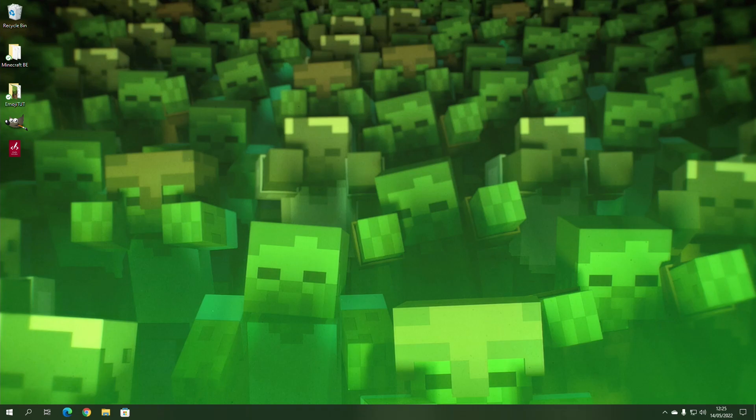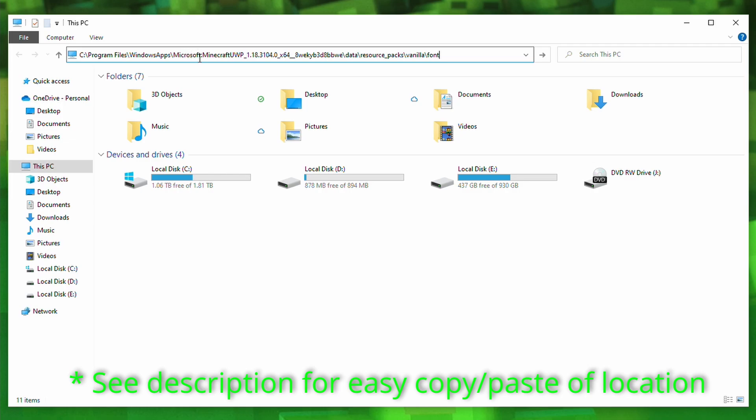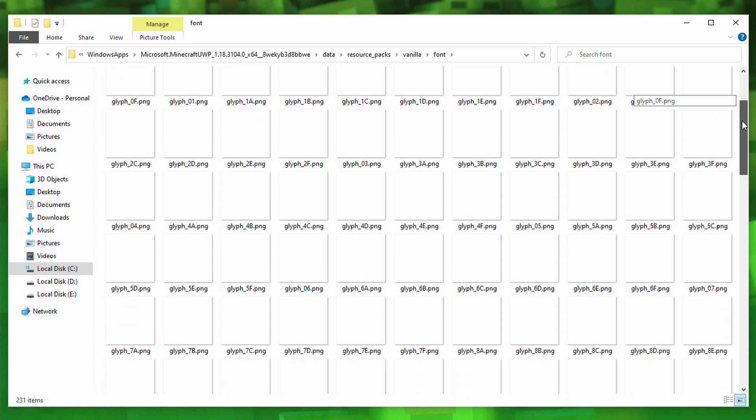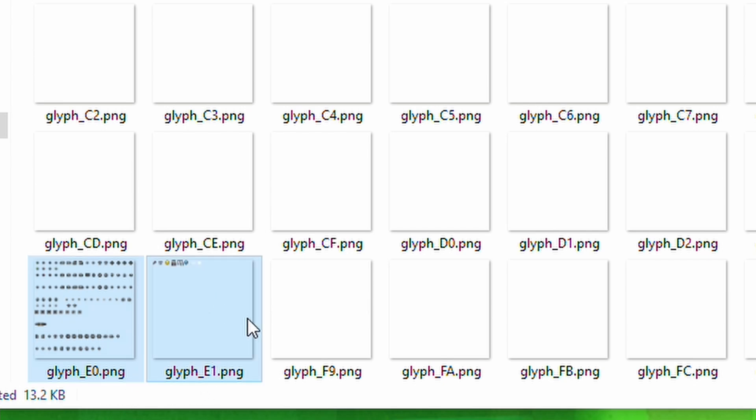First things first, we need to get a hold of the original files. The files don't actually come with the example packs on Minecraft.net — they come with your device, on every machine. On a PC, the location is: C:\Program Files\WindowsApps\Microsoft.MinecraftUWP\[version number]\data\resource_packs\vanilla\font. In this folder there are various PNG files, and the two we want are at the very bottom: glyph_e0 and glyph_e1. We'll take a copy of those and paste them onto our desktop.